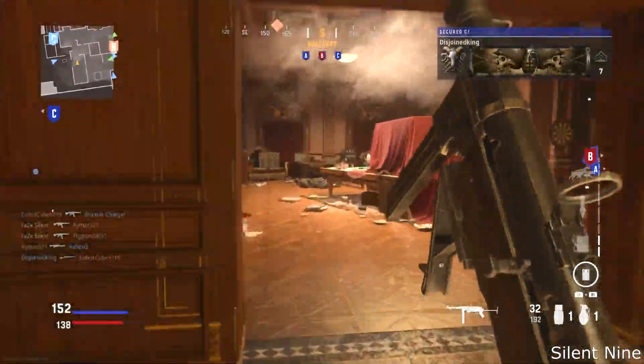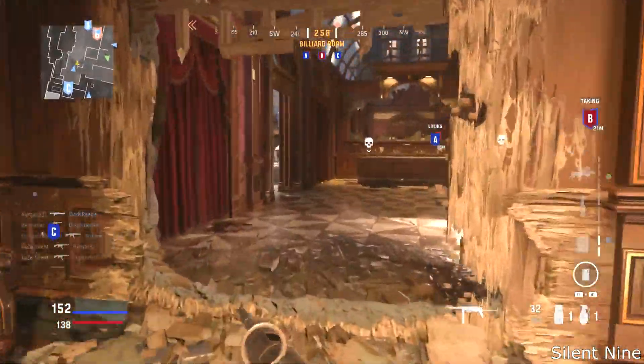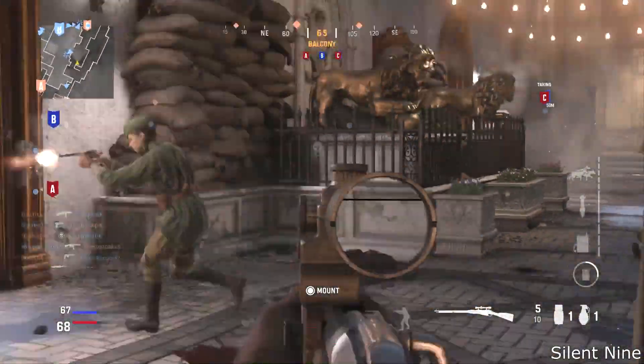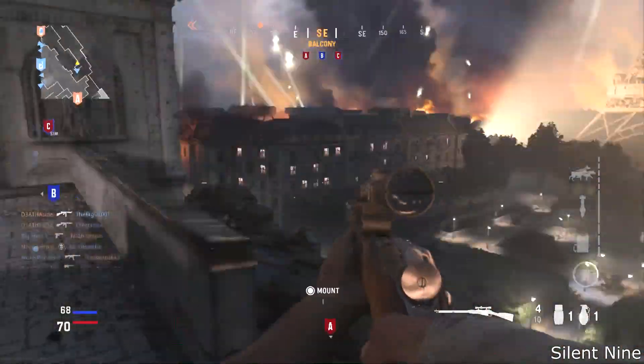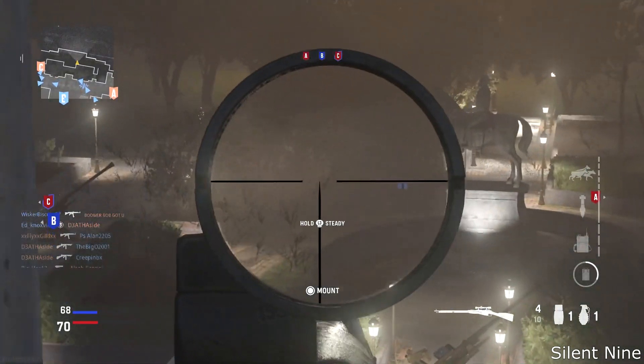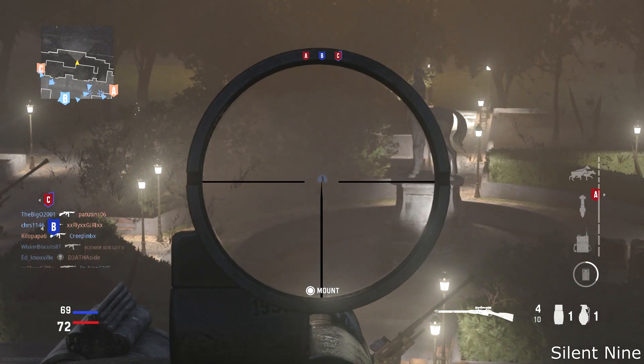So here is the easter egg. If you go all the way on to this hotel map on the beta and you have a sniper with a scope, head all the way over to this area on the map and if you look out of this area to this one spot while you're aimed in with your sniper, you're going to be seeing something.